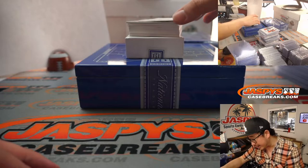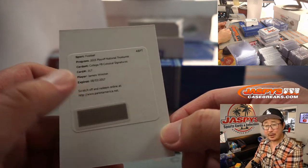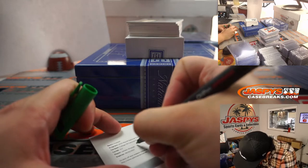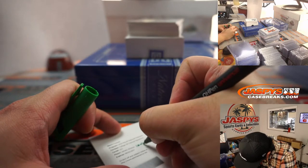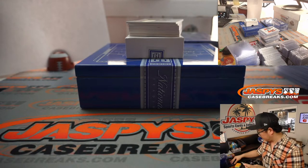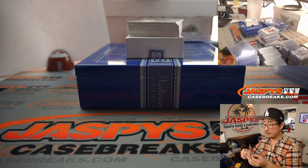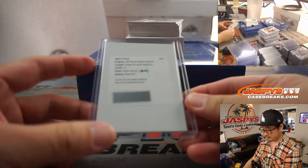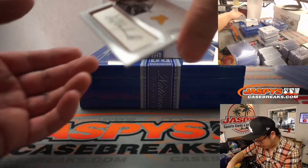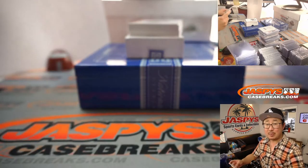We've got a redemption — I think it's expired. Yeah, it is. Jameis Winston. They might be able to do something for you in return on this, Aaron Pettit. And out of 49, we've got a Dave Winfield — Treasured Cuts. Goes to Monty, number two. Nice.